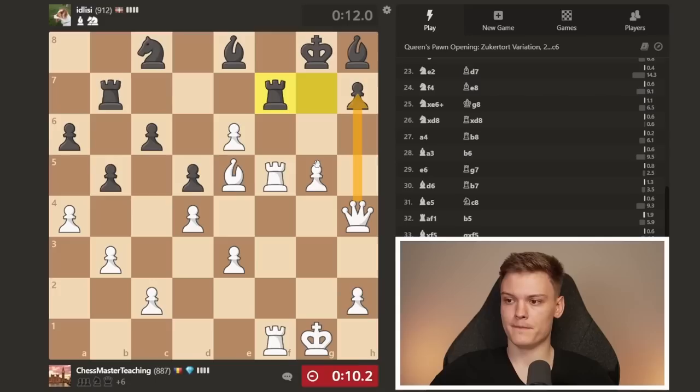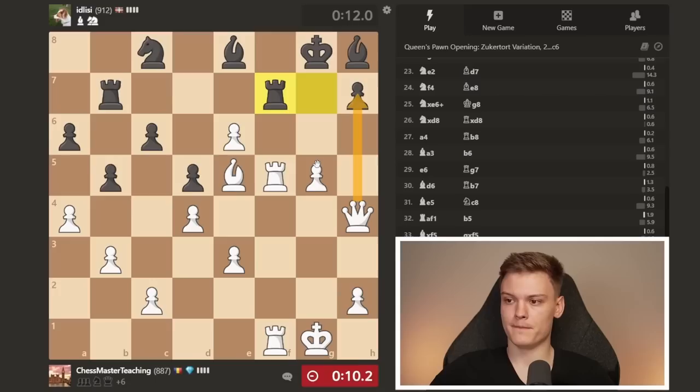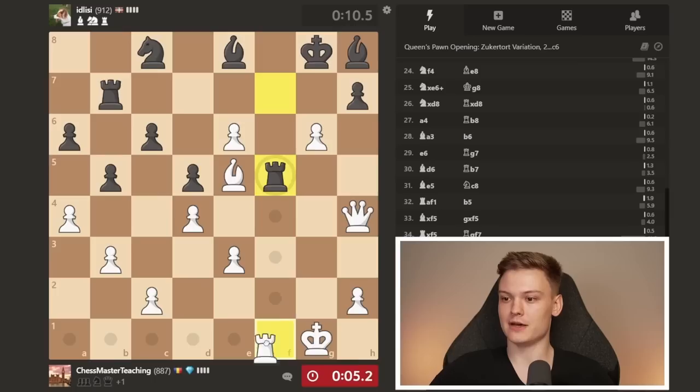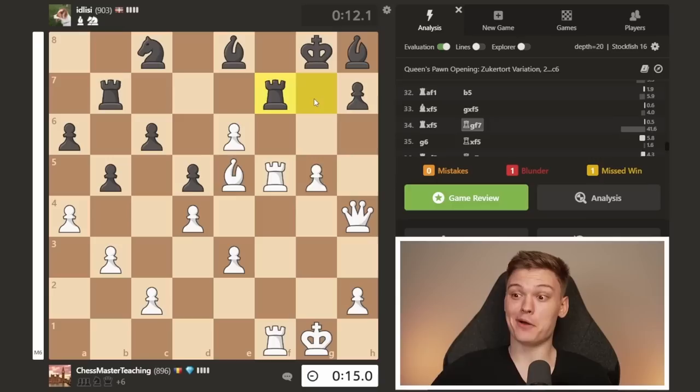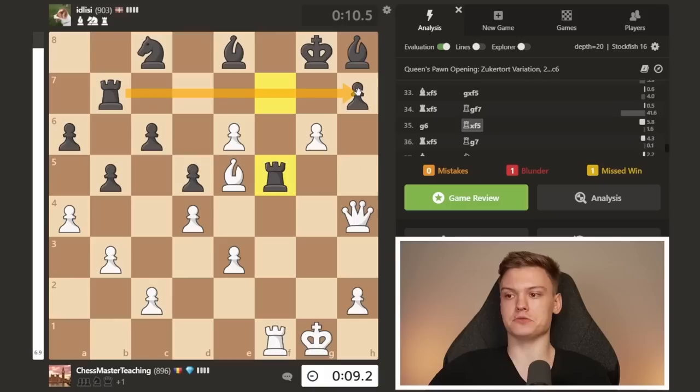He plays rook to f7. I'm going to play g6 because it's a very nice move. I almost messed it up — I wanted to do g6 then swing to checkmate if he takes, and I also thought we have queen h7. But then I realized there's this rook that is actually defending. I had to make a move in time, but we finally managed to get a win.